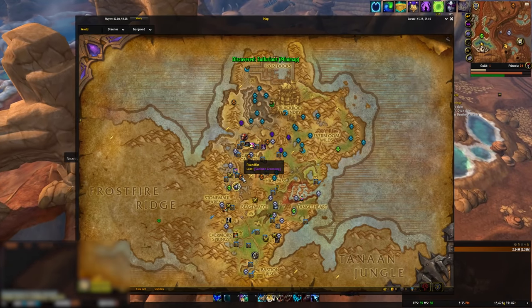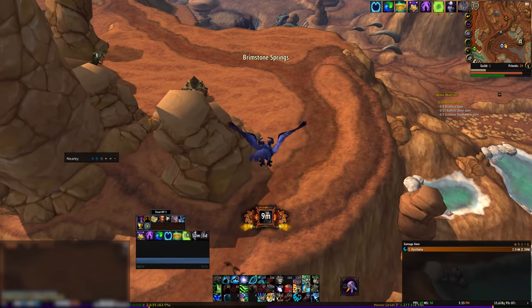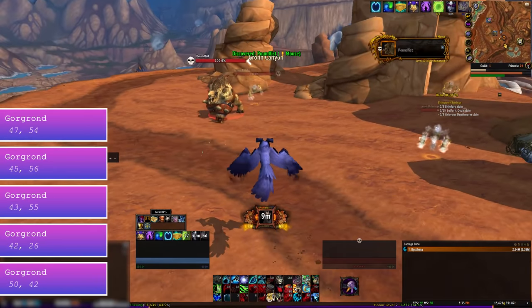After the Swift Breezestrider, head north to Gorgrond to look for Poundfist. He has a few spawn points which are kind of all over the place, but can all be checked relatively quickly. The coordinates for each point should be on screen. Killing Poundfist will give you the Sunhide Grondling.